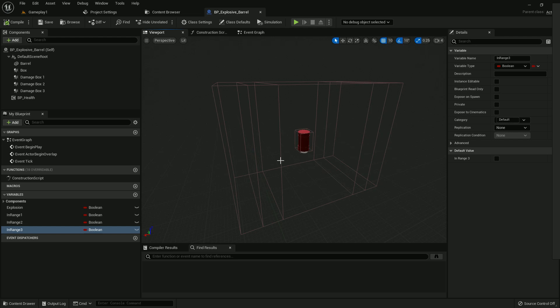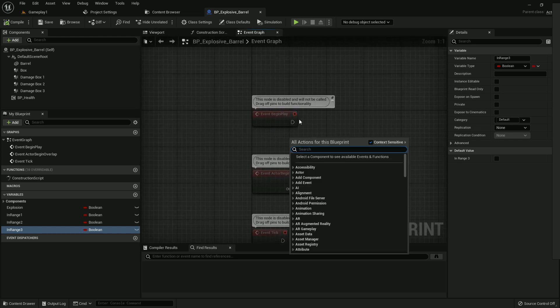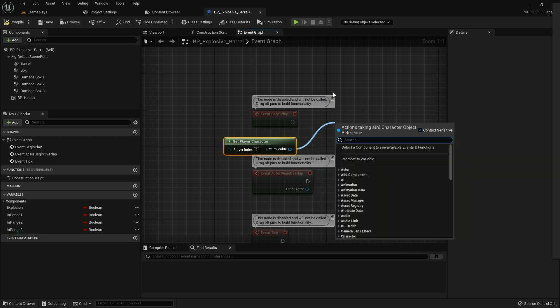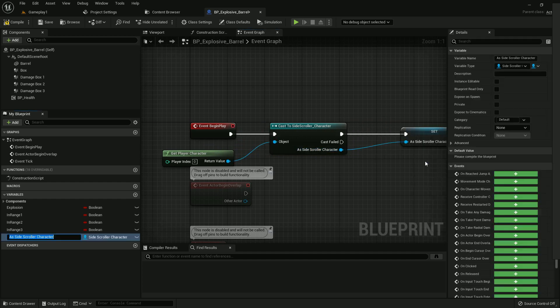Compile and save. Now we need to add a few functions in the Event Graph. Get Player Character and cast it to our Side Scroller Character. Connect it with Begin Play. Now create a variable and name it Player. Compile and save.